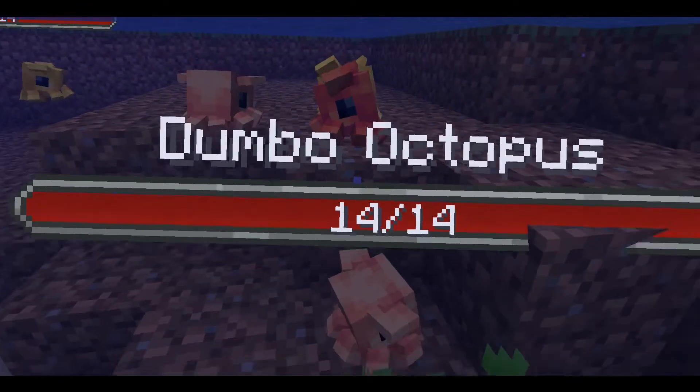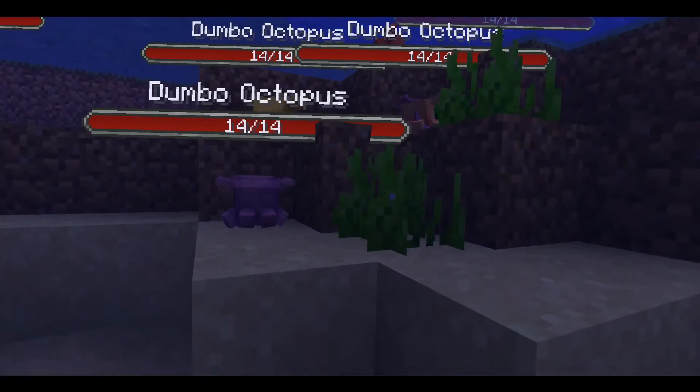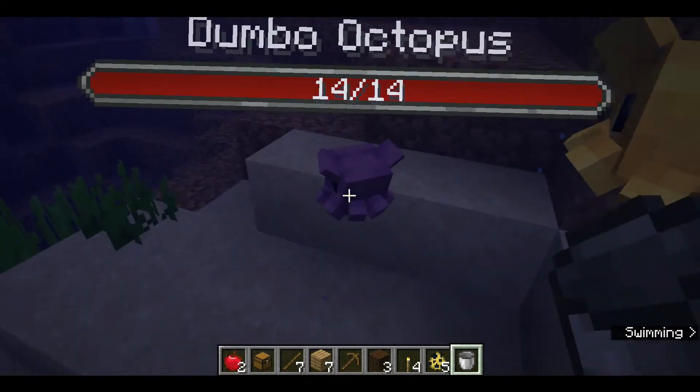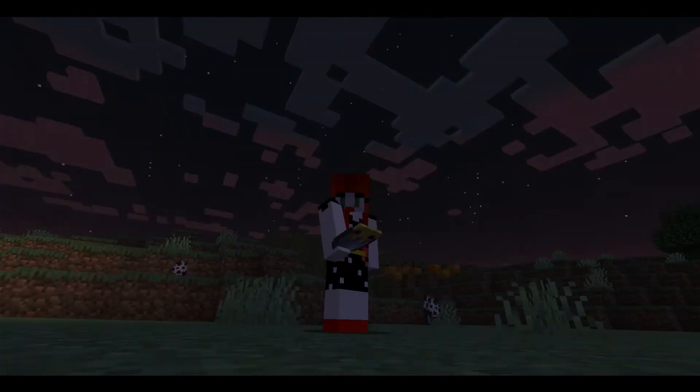In the water, thanks to this mod, you can find Dumbo octopuses. They are cute and come in pink, orange, purple, and yellow. They have 14 hearts of health. If they get beached, they have a sad animation. You can save them by scooping them up in a bucket.